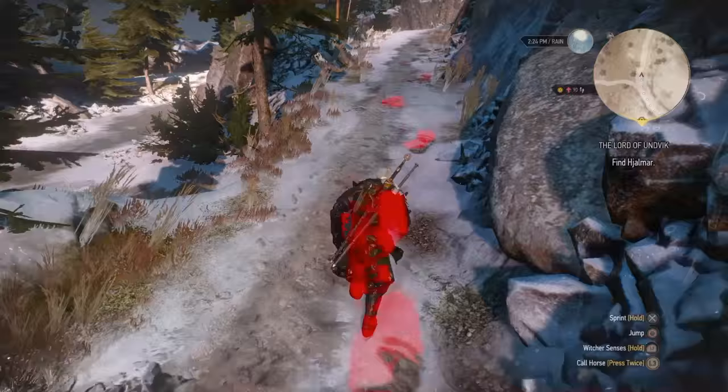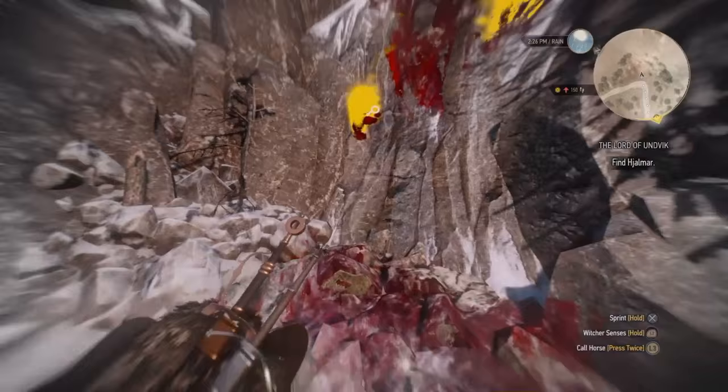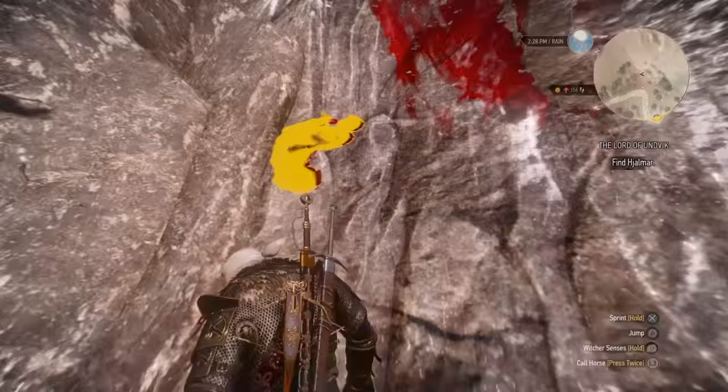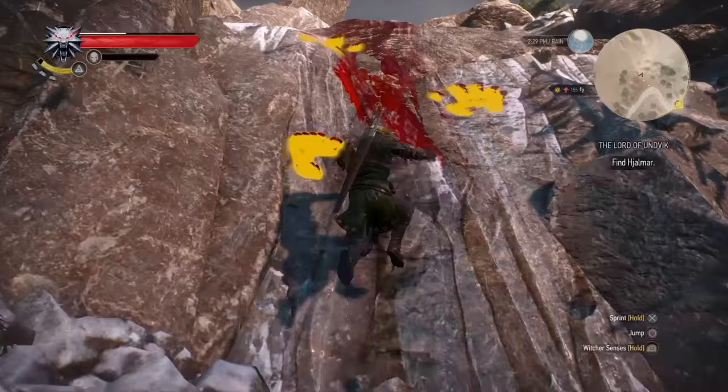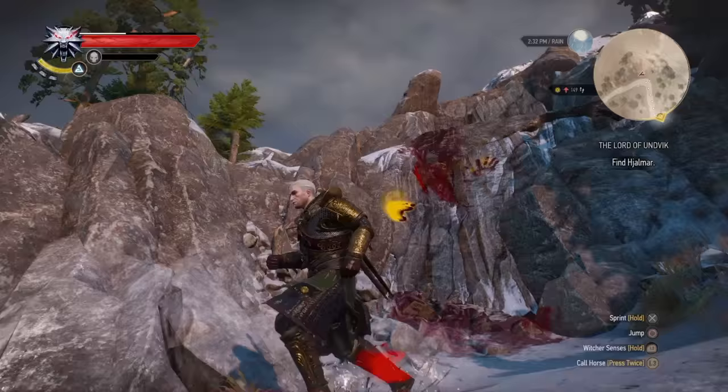You think this can't be right because the marker's still back there, but if you just keep following these footprints you'll come to this area over here. As you can see, you can't get up there. If you examine the footprint, Geralt says something like 'I need to find another way up.' There are ways to get up there, but that's not actually where you want to go.